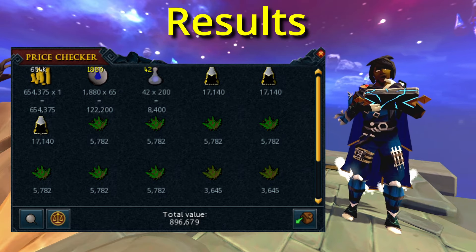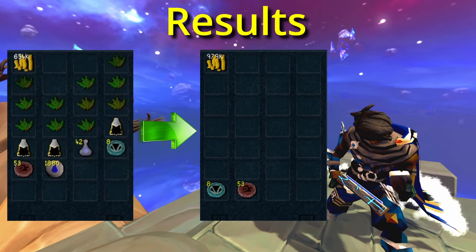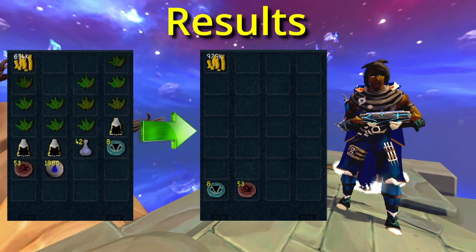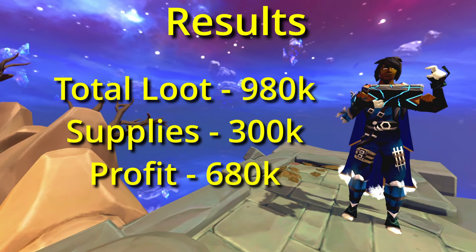For various salvage drops, use Alch runes or Spring Cleaner for turning those precious metals into pure cash. Herb Bag is highly recommended here too, as they drop a lot of herbs unnoted, so having it would add a lot of value. Gem Bag is nice to have too, as they drop a lot of sapphires and emeralds, and once in a while diamonds too.